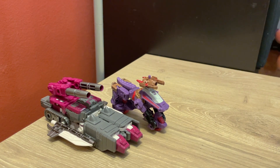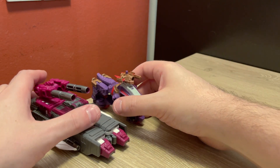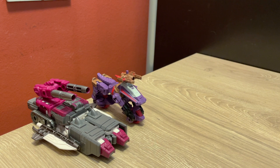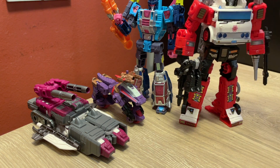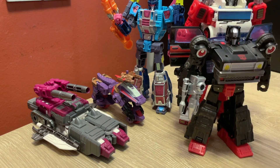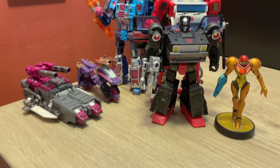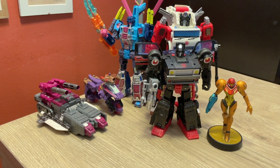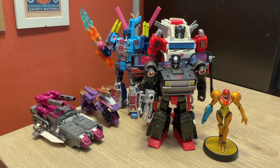Let's do our size comparisons real quick. I understand it's a little bit silly to do this when I don't have vehicles to compare them with, but whatever — you all don't come to me for size comparisons. Iguanus is a core class figure and Skullgrin is a deluxe class figure.